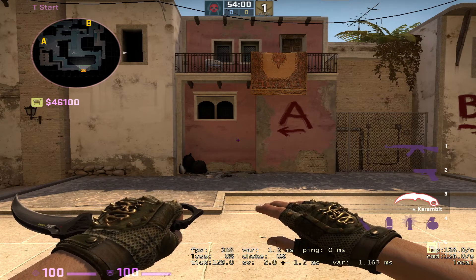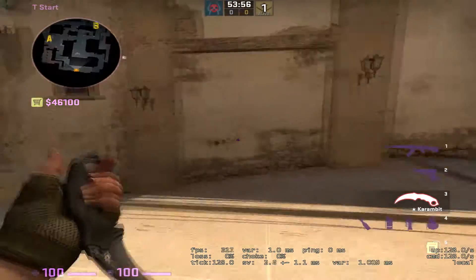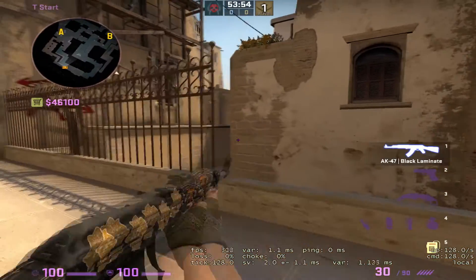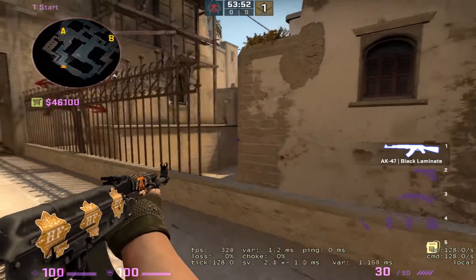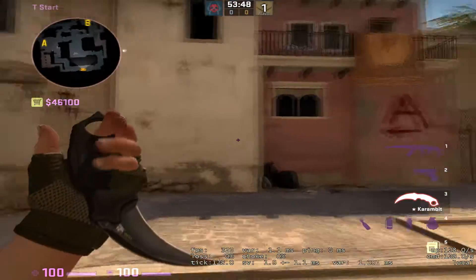Hi everybody, welcome back to another Strat Talk. Today I'm going to be going over an A split on Mirage T's side. This would be a gun round - not a force buy strat or a pistol round strat. This is a gun round strat, and you would want to do this against a gun round.